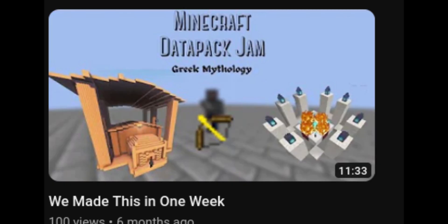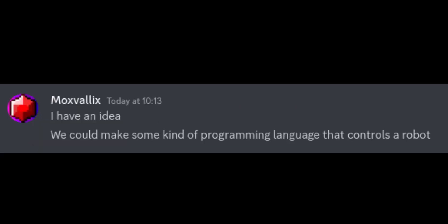It just so happened that the datapack jam was starting on the same week. I hadn't participated in the datapack jam for a while, so I decided to give it a shot. I also happened to have talked to Moxfelix that day and we agreed to work together. The theme was announced to be Ancient Technology. Moxfelix came up with a pretty cool idea: a custom programming language with a controllable robot.